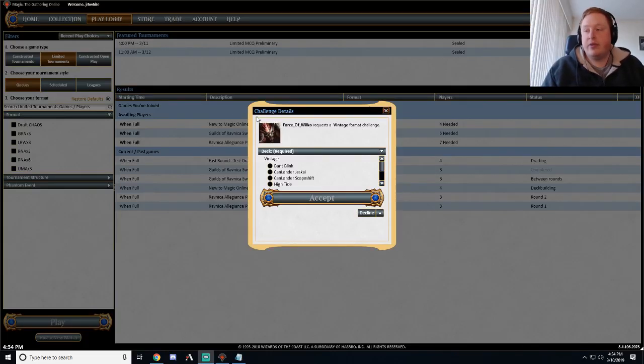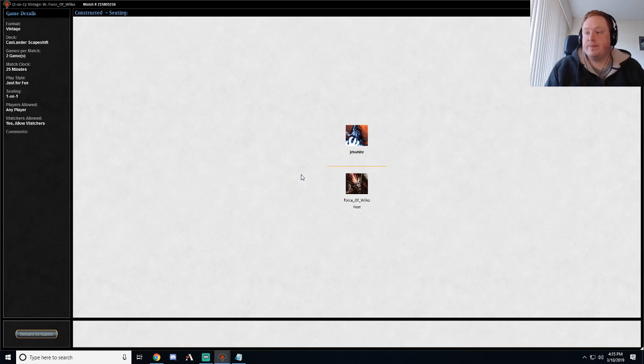Ready to jam against Forest of Wilco. What deck do we want for the last one? Got votes for lots of different things. I'm gonna put some weight on Scapeshift since we played every other deck twice so far. So if a few people want Shift, I'm just gonna roll Shift. Gonna go Shift. Nice way to end it.